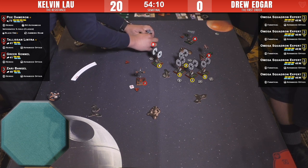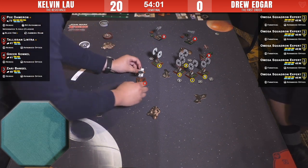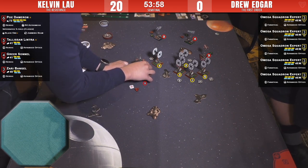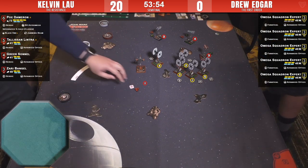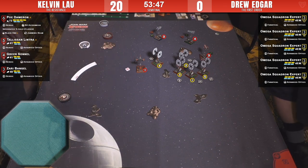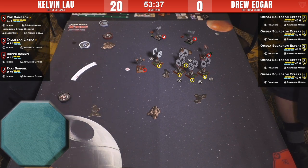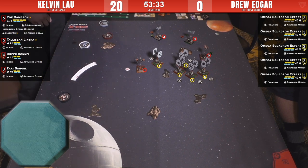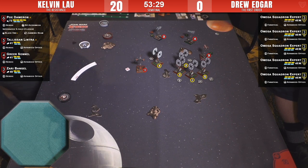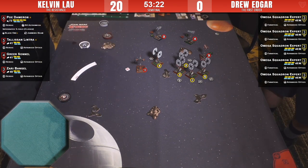He focused and did the evade. Poe did a one-straight. What position are your foils in, Kelvin? Poe is in deep. A lot of considerations here — Kelvin doesn't really have any choices; what is the best bad decision he can make? There's no good decision here.